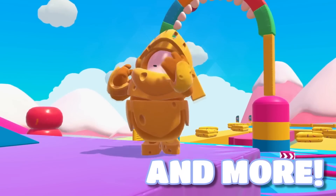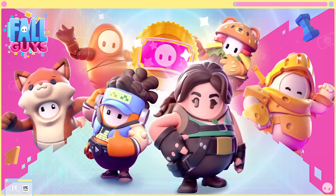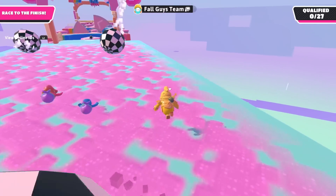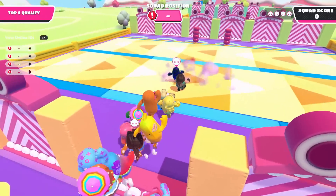Hello ZebraHerd! In today's episode of Fall Guys, we are checking out the final costume in Fame Pass 2 of Season 4, and that is, of course, the Sir Cheese-A-Lot costume! Let's get started!